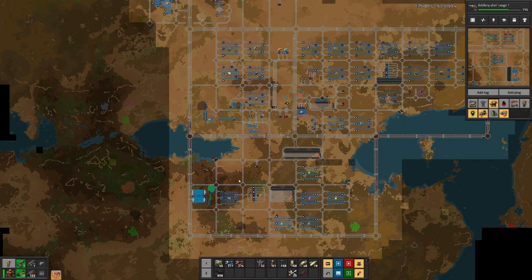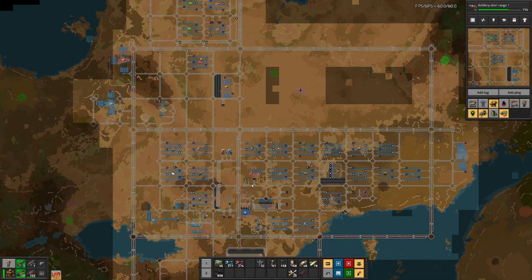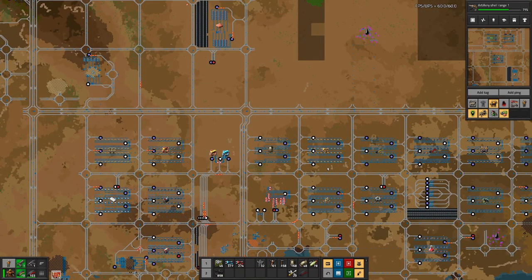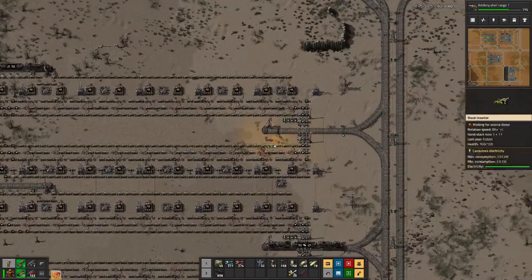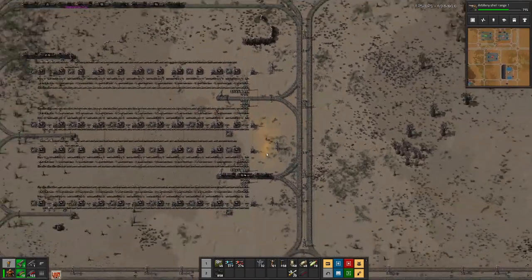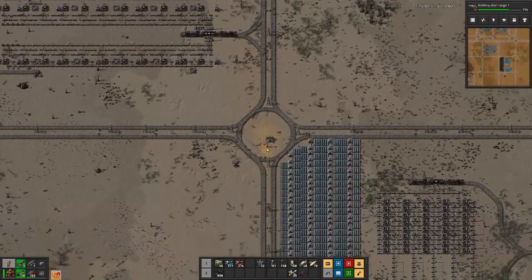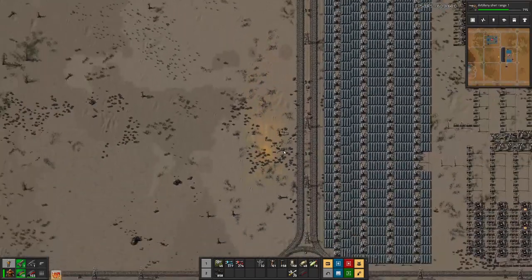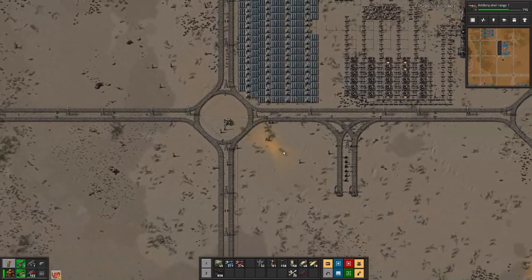I think we used all our spare trains that we no longer need. So let's add another delivery train here as well. And then we will see what else we need to do in order to improve or scale horizontally.